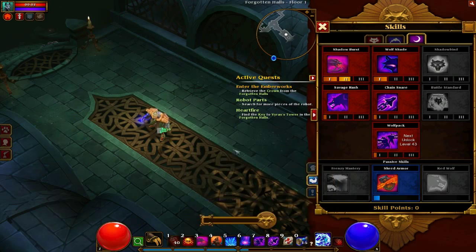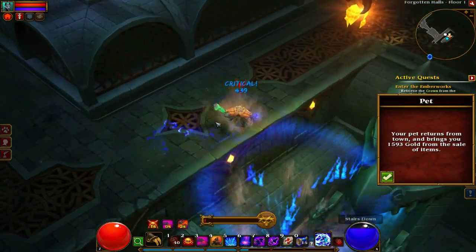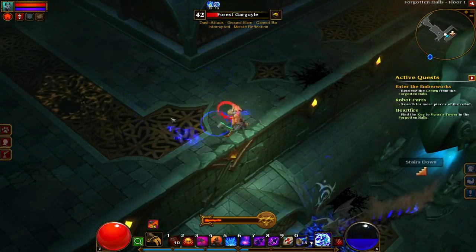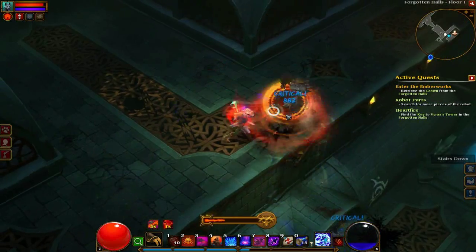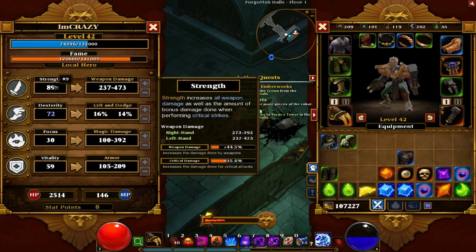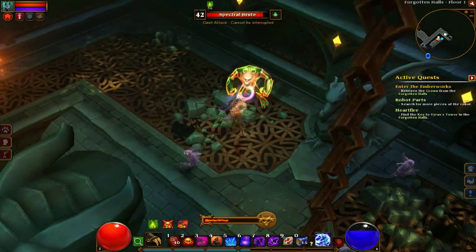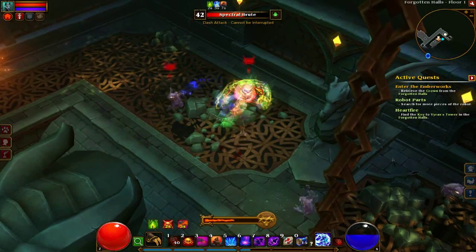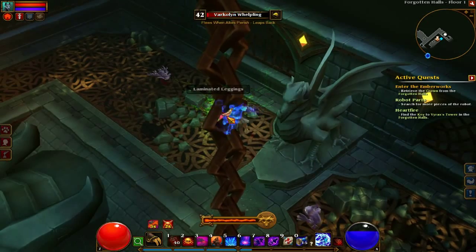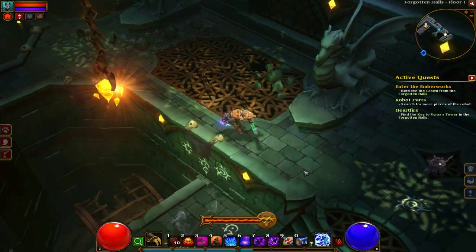There's also this Frenzy Master skill which lets your Frenzy last longer. And you want to put most of your points in dexterity rather than strength. I was just going for normal damage, but you want to be getting crits instead because that's what gets you more health, what executes them, and it just charges the charge bar a lot faster. You want to put them in dexterity rather than strength because that's kind of what the class is built around.